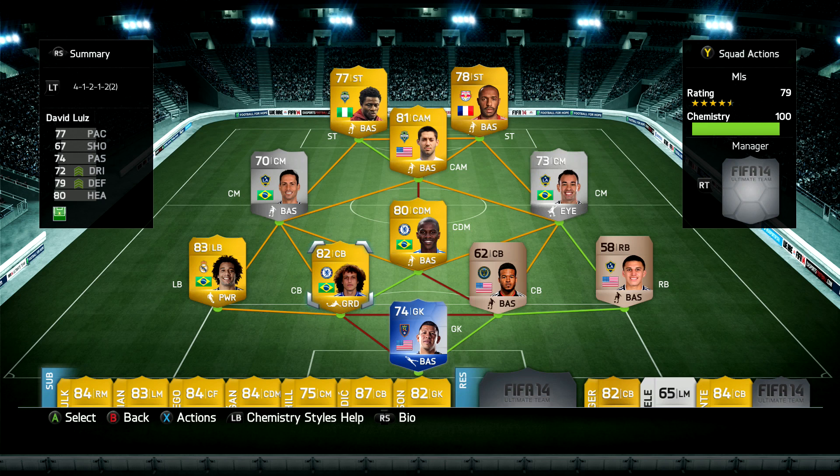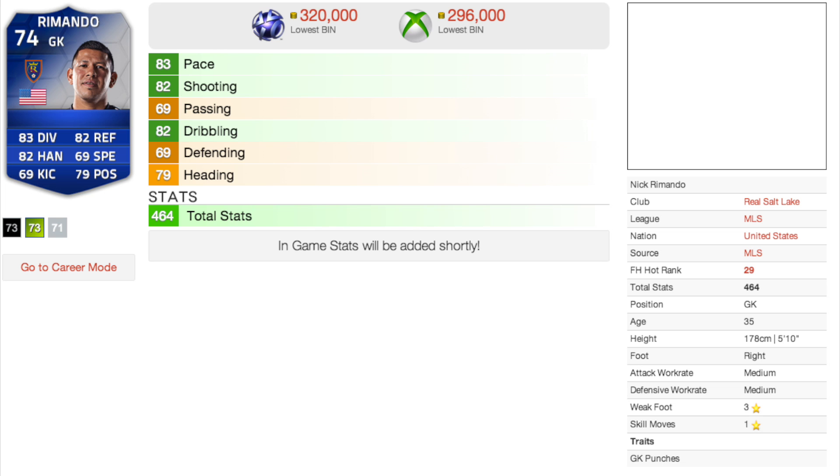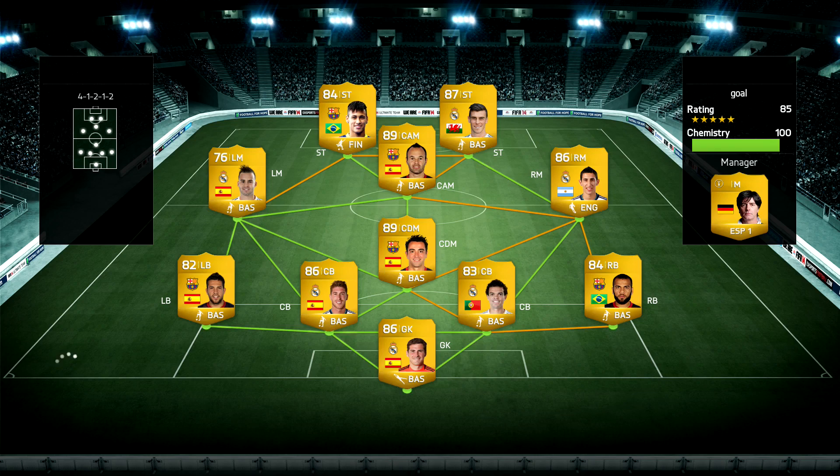How's it going everybody, Bison here back with another MLS Team of the Season card review. This time it is Team of the Season Nick Ramondo, the 5'10" goalie for Real Salt Lake. I wanted to try him out and see if he is worth the big price tag that comes along with him. It's the first silver goalie I have done, and make sure to follow me on Twitter at Bison YT.